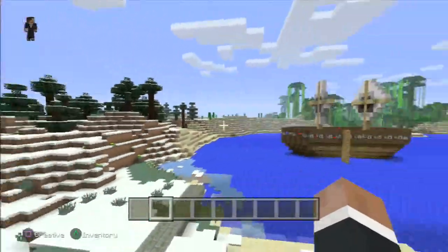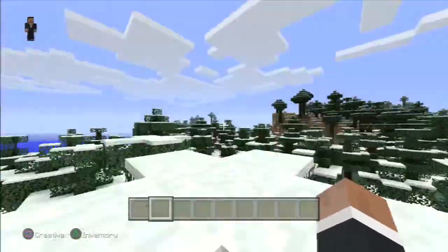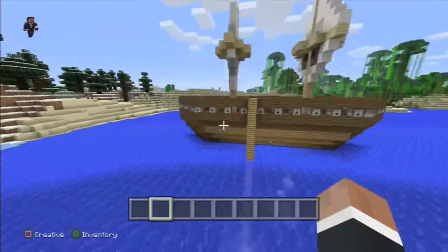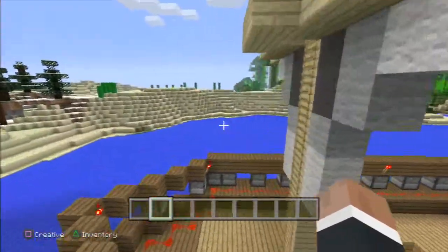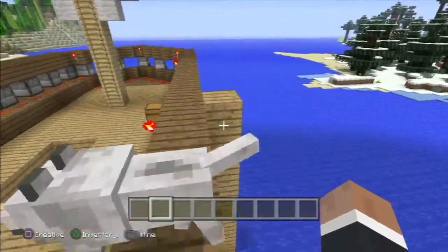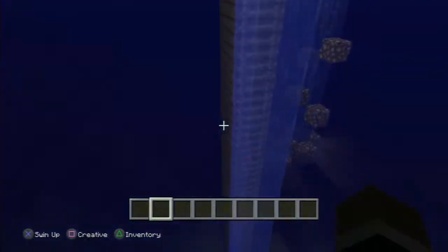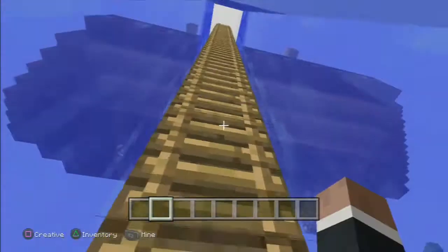So this is the house I made. I think it looks pretty cool, especially from far away. And this is my ship — a pirate ship kind of thing I built. There's a way to get to it down here with a ladder.